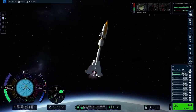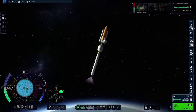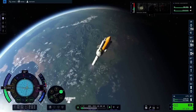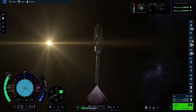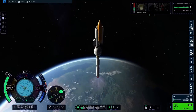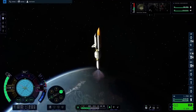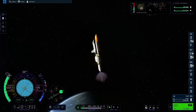The boosters have now run out of fuel, so I ditch them and carry on with the core stage. You could be entertained by the fact that there is an entire Space Shuttle stack on top of this ridiculous looking contraption. However, in order to get this to work, the external fuel tank and the solid rocket boosters on the side of the Space Shuttle are not filled with fuel.